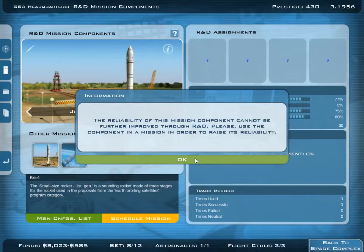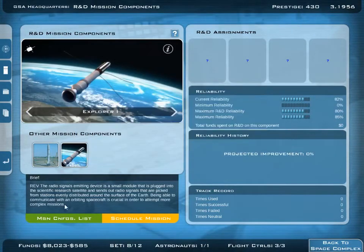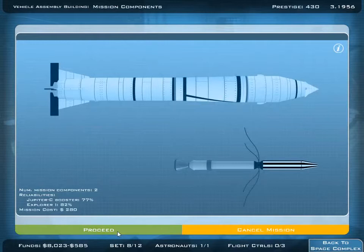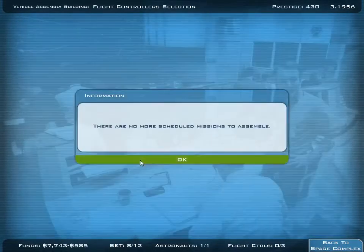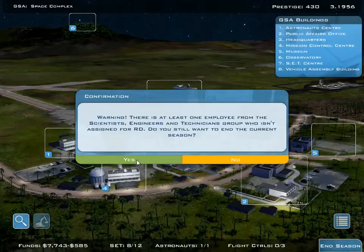We also want to go for this one here. We can't improve the reliability more. And we just schedule this mission as well. Let's assemble and start the assembly process. Auto-assign the best candidates. We confirm the assignment and hope for another successful mission, hopefully earning lots of prestige. As soon as we have finished the extended mission we're going to go for another one. We won't hurry too much because it's only 1956, and our budget is already pretty much in the minus — we first have to finish one mission to be back in the plus. So we just end the season and hope for another successful mission.